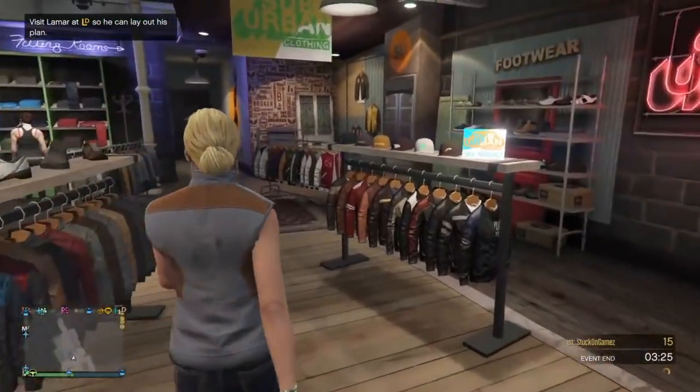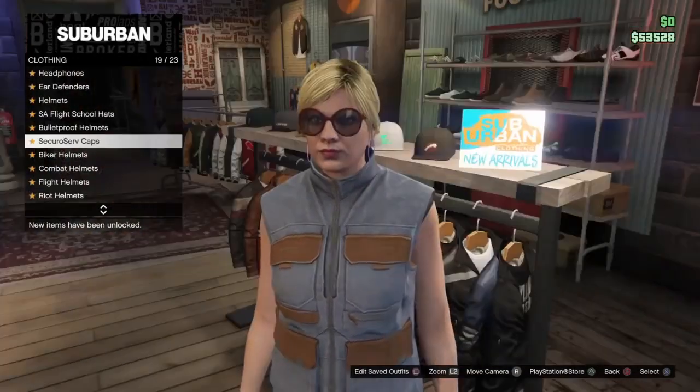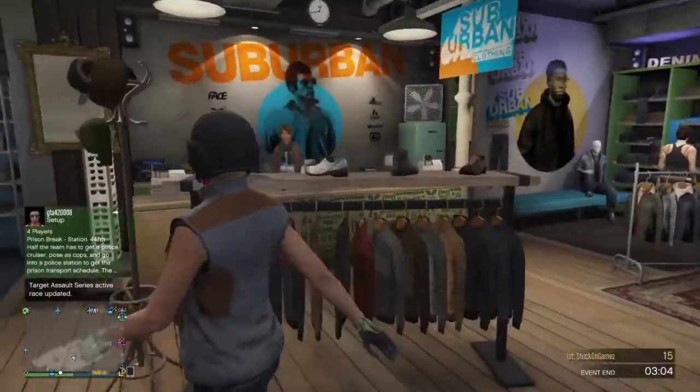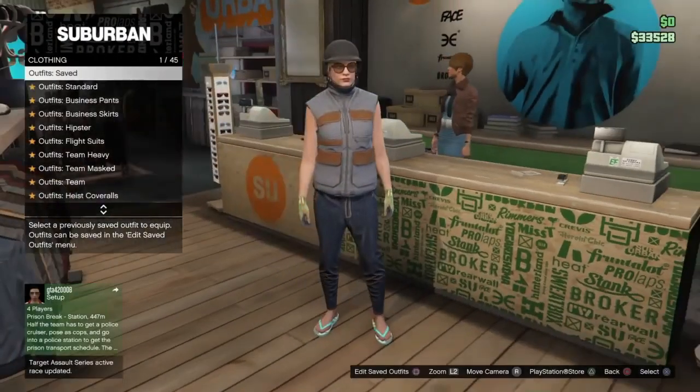Go over to Hats and purchase the black bulletproof helmet. Once you're wearing all the same stuff, head over to Outfits and save your outfit.